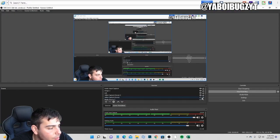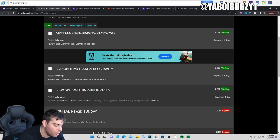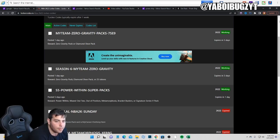My controller is bugging out for some reason. Here are all the codes — you guys can pause the screen and type those in. We're going to try to type in one if my controller stops being dumb. Those are the five active codes. I think the best one is probably the MyTeam-Zero-Gravity-Packs one, so the first one is probably the best.